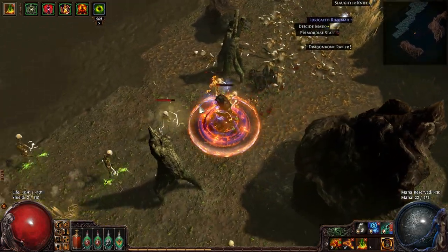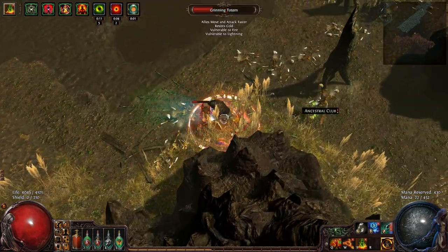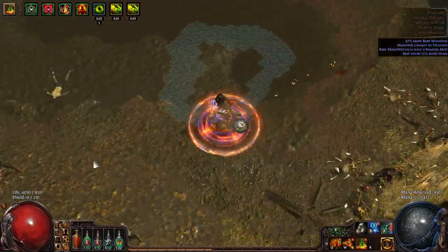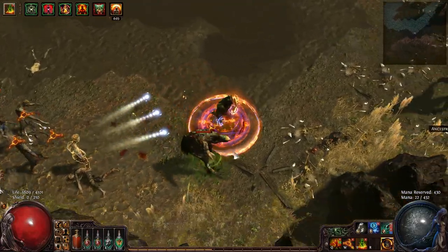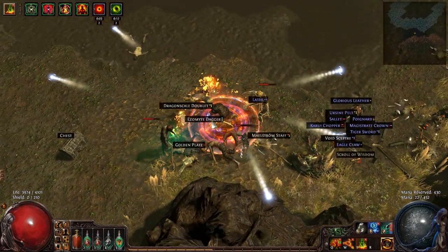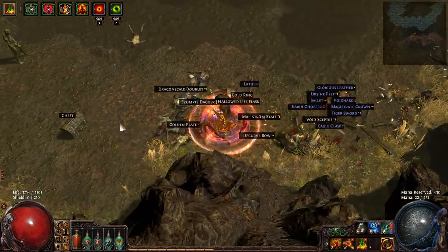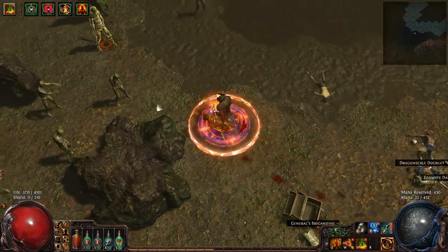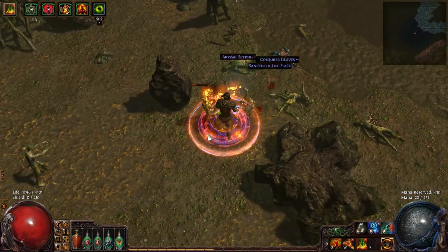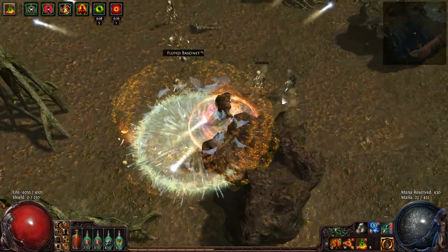The most range I have is Ethereal Knives, and honestly I've always found it to be a rather uninteresting ability. I'm using it because it's a physical spell so it doesn't proc Elemental Equilibrium — if I used something like Fireball instead, enemies would always have fire resistance, which would be terrible for Righteous Fire. And there goes the boss — he's dead. I have to use a physical spell specifically to avoid proccing fire resistance on my targets.